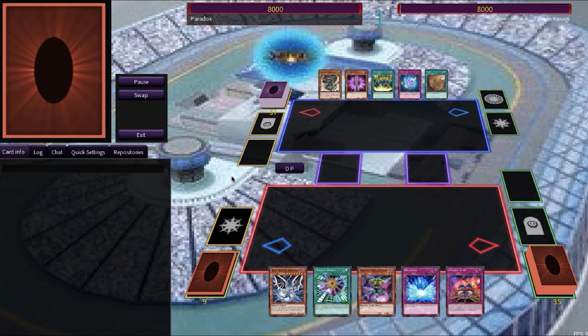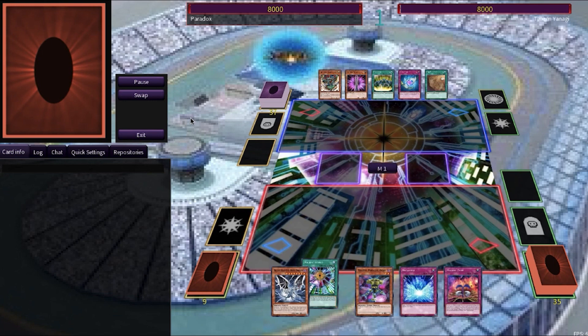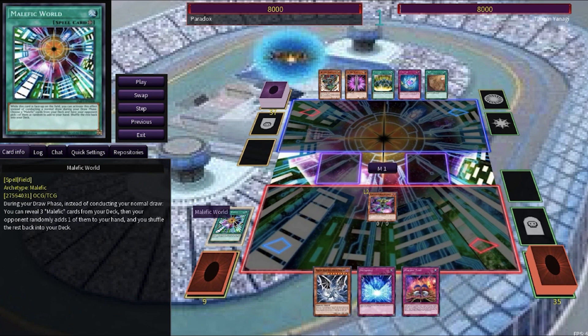That first round was absolutely nothing like what I would have expected, and this is already a huge improvement for Paradox, as he not only goes first again, but finally opens up with the Malefic World field spell. The reason he summoned nothing last duel is because without Malefic World, he cannot summon malefic monsters.